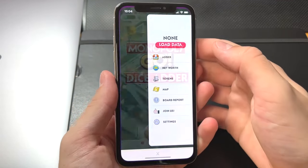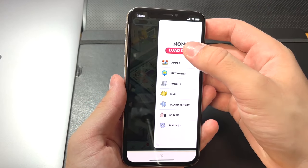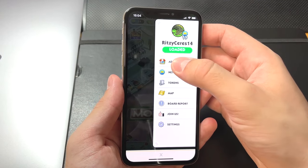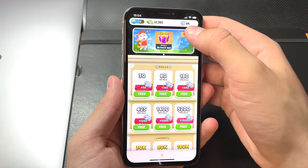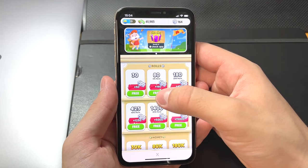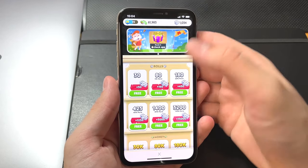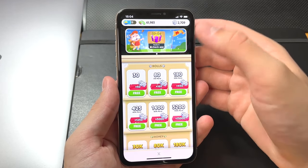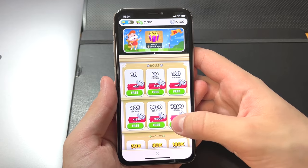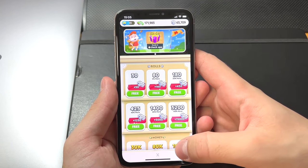Let me open it up and show you how to get the unlimited dice. Load up your game file and go into the adder. I only have 84 dice at the moment, but with each click it gets rich pretty quick and automatically saves the game file, so when you head back to Monopoly Go you'll be able to enjoy these resources.